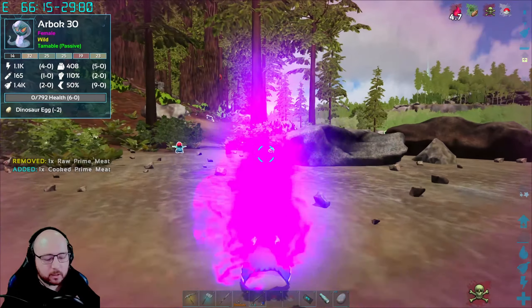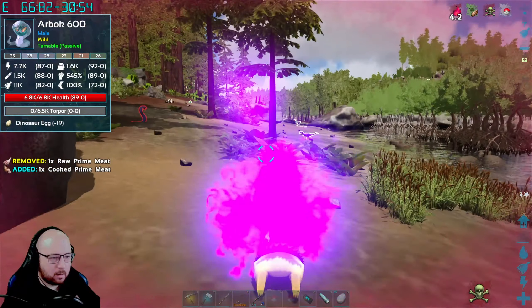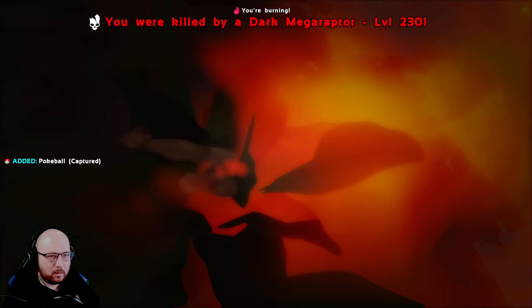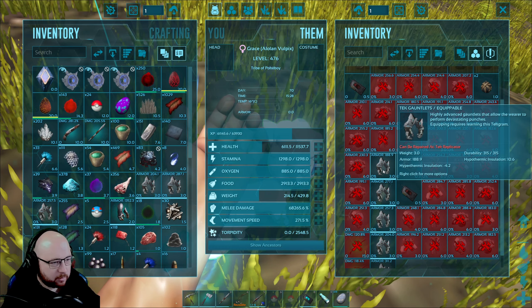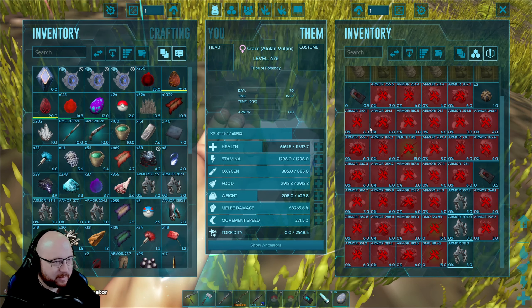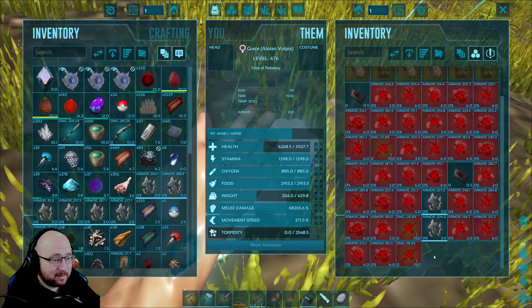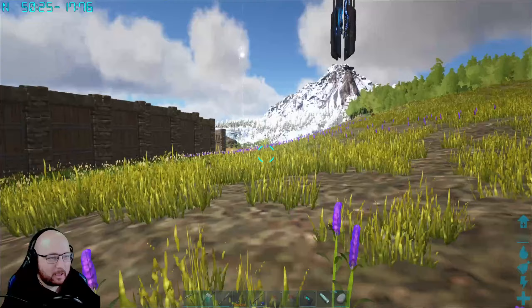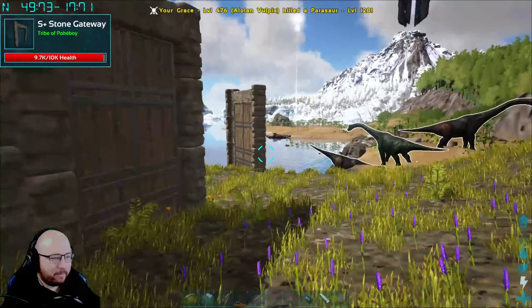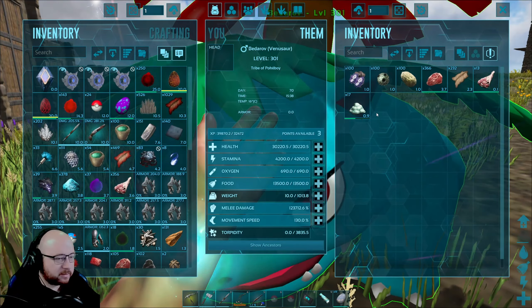That hurt so much. A dark Megaraptor — that is insane. Take a look at this: it is sitting on Grace at the moment and is full of tech equipment — C4 detonators, grenades. I'm actually pretty sure someone has tried to raid our base again, and Grace single-handedly fought them all off.